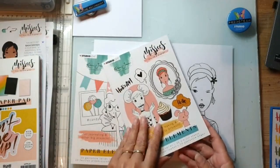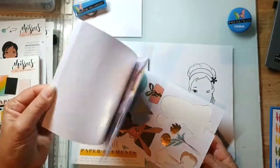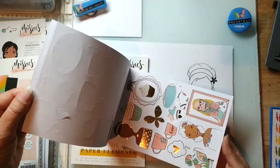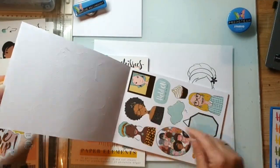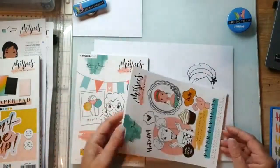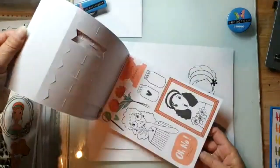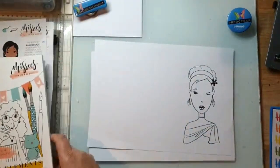Dit is voor Card Making and Other Projects. Hier is al behoorlijk wat uit, want ik ben bezig geweest. Ik heb met G-Anne op de beurs mogen werken. Dit zijn allemaal plaatjes, en dit is Karen Joan zelf. Tof toch? Dit is echt voor het kaarten maken - dit blok. En er zit ook een blok bij waar de plaatjes groter zijn, meer voor in je journal of voor een hele grote kaart. Want ik heb ook al hele grote kaarten ermee gemaakt.